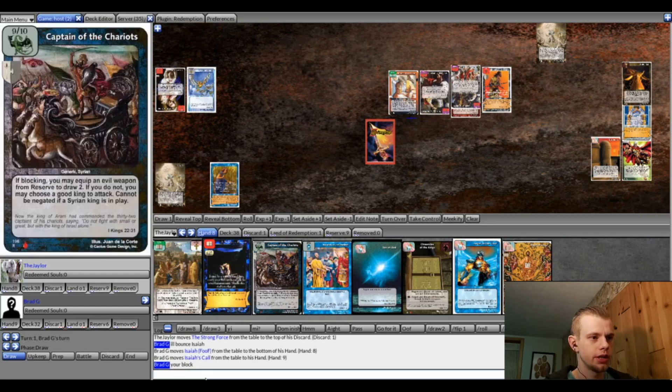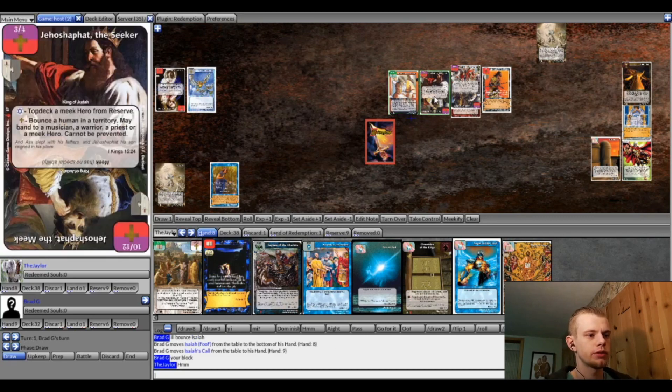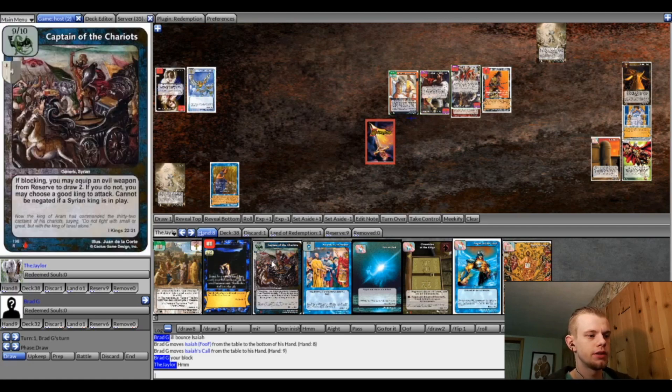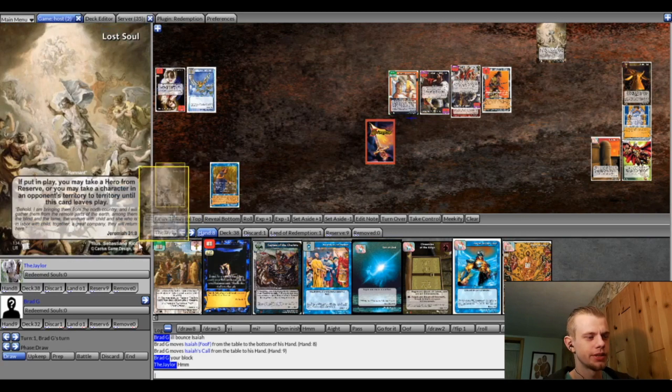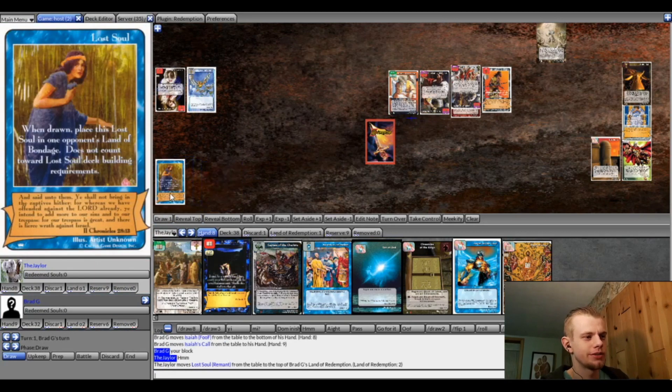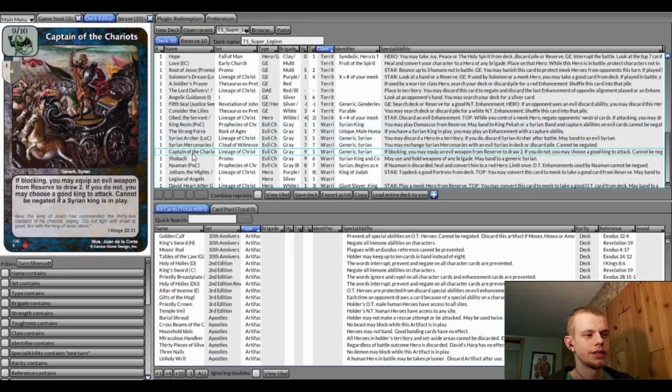He started off this rescue attempt with Ishmael, who just lets him draw one and band to an OT red. He discarded my Strong Force and banded to Jeremiah again — not looking at my hand once again. But I guess that's within the rules because it is a 'may.' He didn't really need that part of the ability anyway. I was looking at my deck to see if I had the Deceiver because I was like, I really need to get to King Resin to at least give me a chance here. But he put down the Babylonian Merchants, and I was like yeah, I don't know if I have a chance. That definitely makes it more challenging because it really heavily punishes my searching, and I don't have any way to protect my Mary yet.